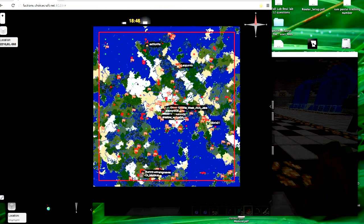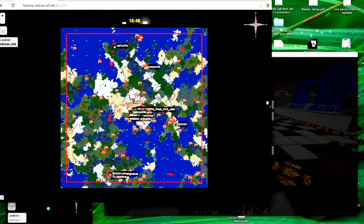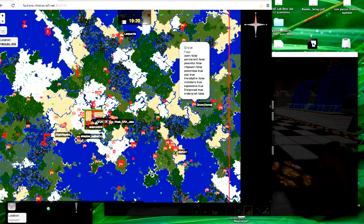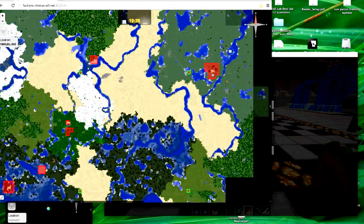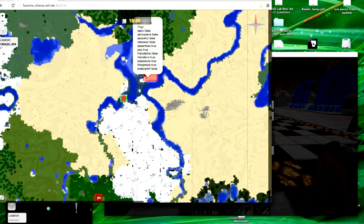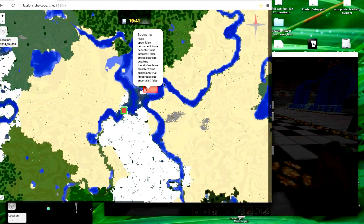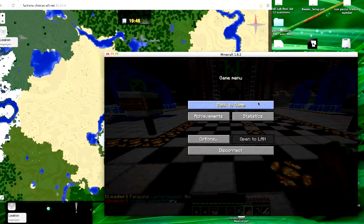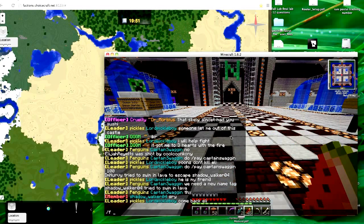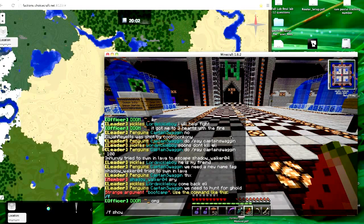Next I wanted to talk about some other uses of live map. Live map will show you all the players who are currently online. Live map also shows you where factions are. If the faction has a set home, you can mouse over that flag and it'll show you the name of the faction. If a faction doesn't have a home set, you can still click on it and it'll tell you the faction name - for example, 'this is boot camp.' If I want to raid them, I'd want to know who's in it and how much power they have, so I type slash F show boot camp.